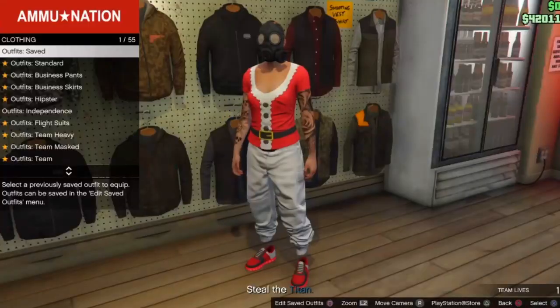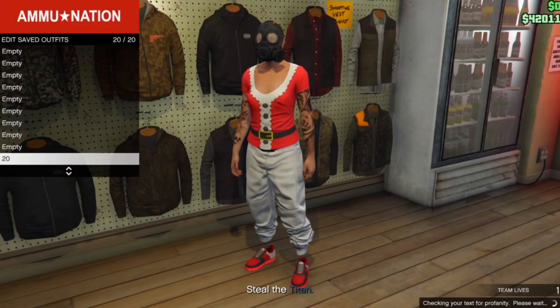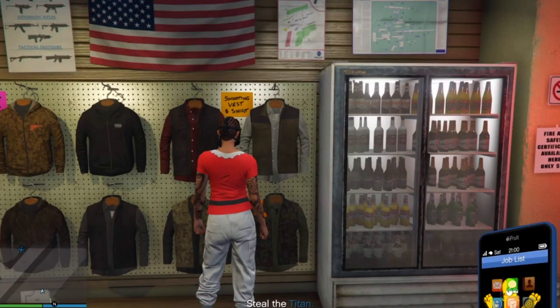Once you got it working, head to the gun store and re-save your outfit in the same slot you did before. After that, open your phone and quit the mission.